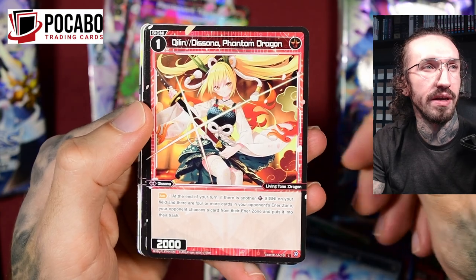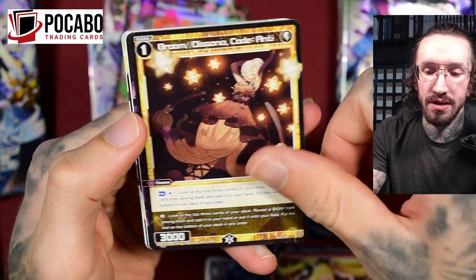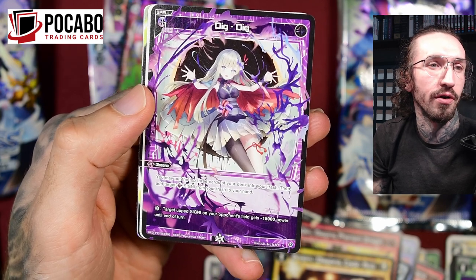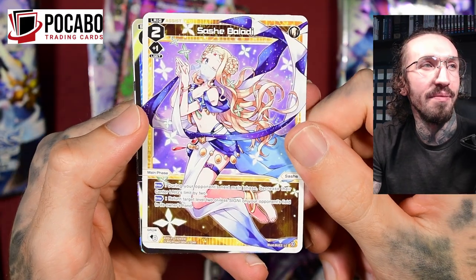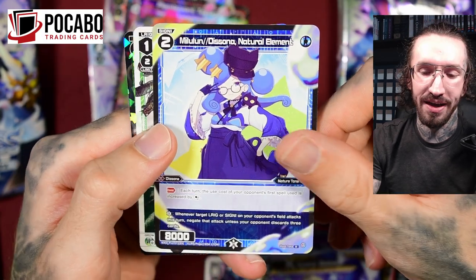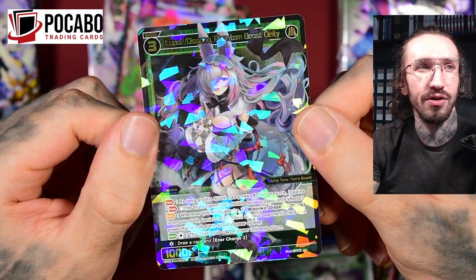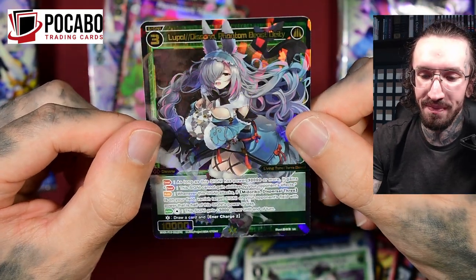Before I forget — you can get Wixoss cards and more from my partner store Pokeboo. If you use the discount code WEEPSAVE5 you can save five percent on your first order. I highly recommend Pokeboo — this is where I get my boxes from. Super fast shipping; sometimes when I decide I need more he can ship same day and I receive my package the next day. Always nice to buy from him.